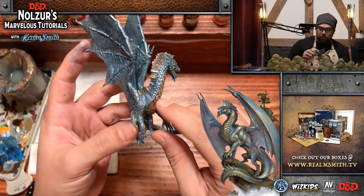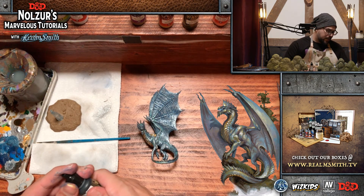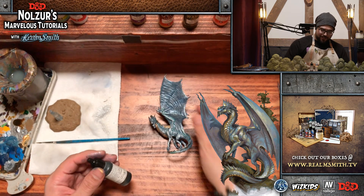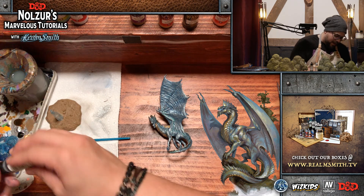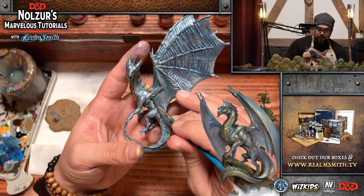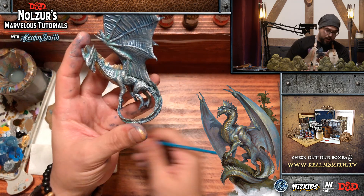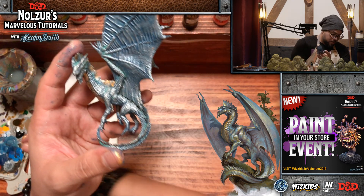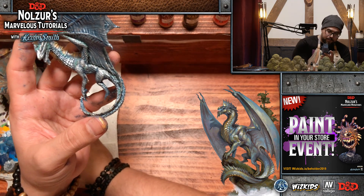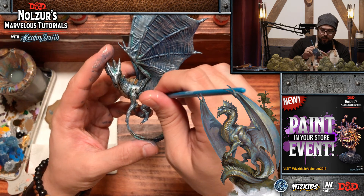This dry brush came out a little bit lighter than I wanted. I have Black Wash on the paint list just in case — and now I'm going to use it to add some delineation in the areas where the wings meet the body and where the arms extend and meet the wings. We've washed it out a little bit with the dry brush and just want to bring back some of that delineation. It's very much like ambient occlusion.